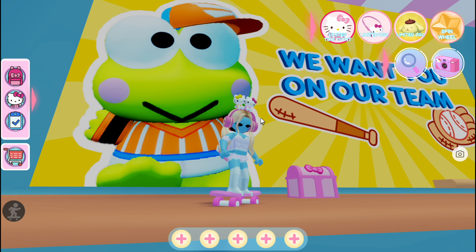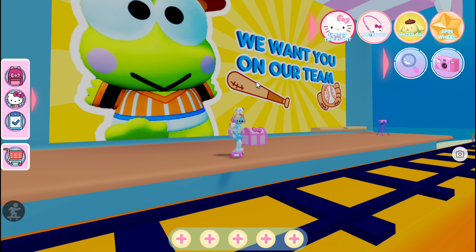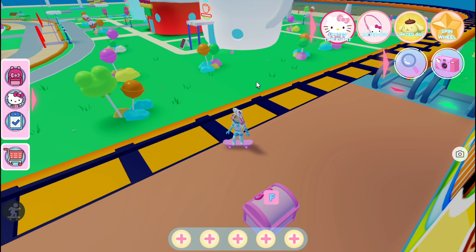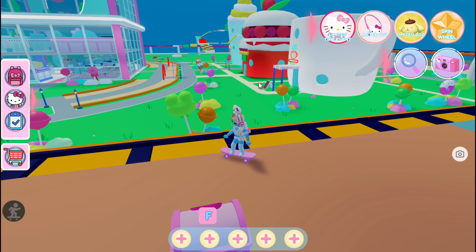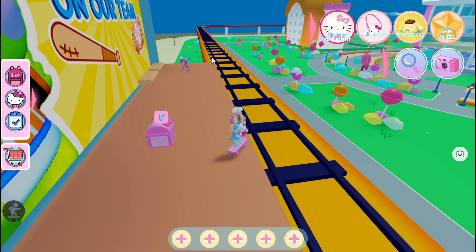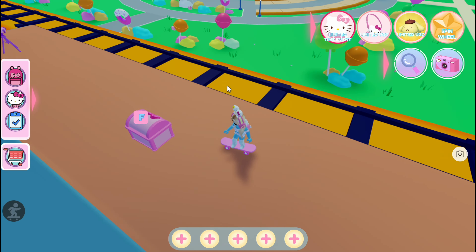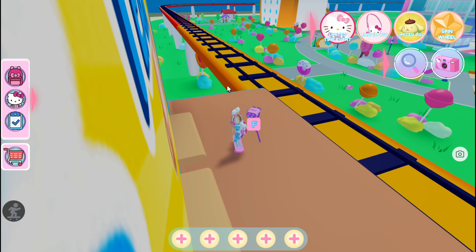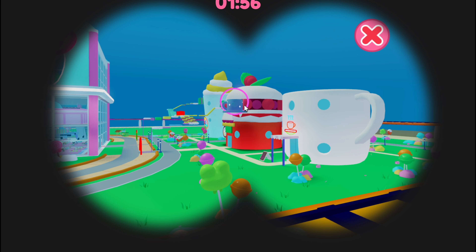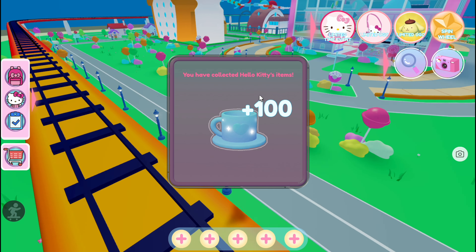For the second telescope, you guys should look for the train station which has this Kuropi poster — Kuropi Baseball. This is at the back of the city store, so look for that giant coffee cup building and the train station closest to that. Come up the escalator here, and as you can see, we got another telescope. Interact with it and just drag the viewfinder around until it finds the item for you. There is the second one.